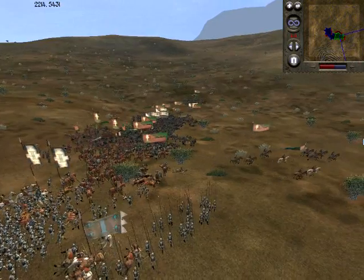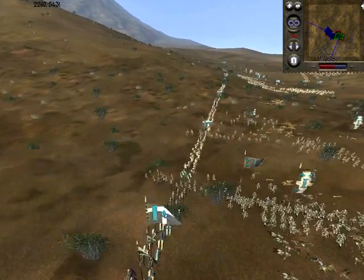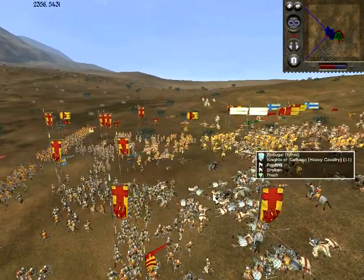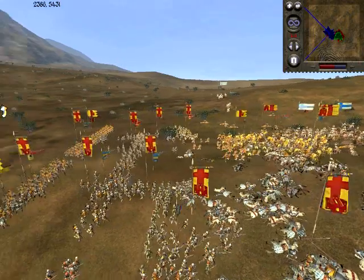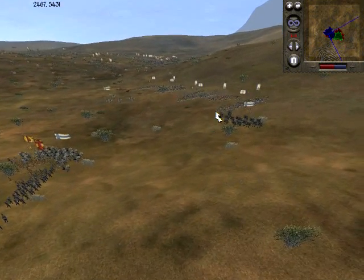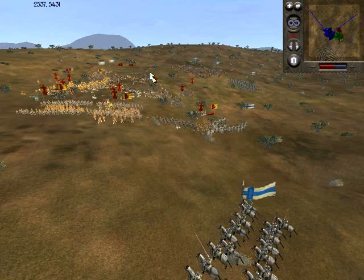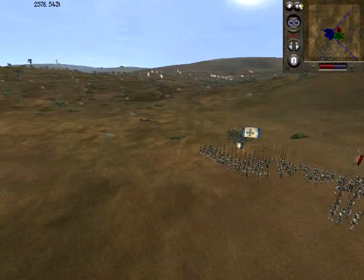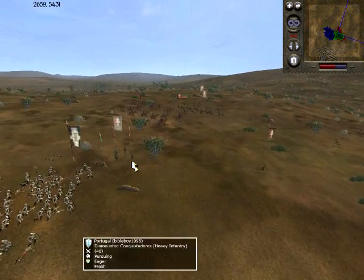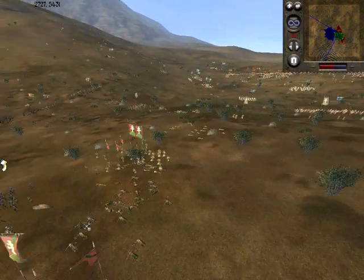I didn't notice this until he hit, but he started bringing a unit of cavalry back — a unit of Hussars — and he's gonna start attacking. So this is where the battle's gonna finish roughly. As this is going on, I'm going back over to my side of the battle. He's attacking with his Croat Axemen, and I noticed some of his Croat Axemen came back, so I sent some Dismounted Conquistadors and took care of them.